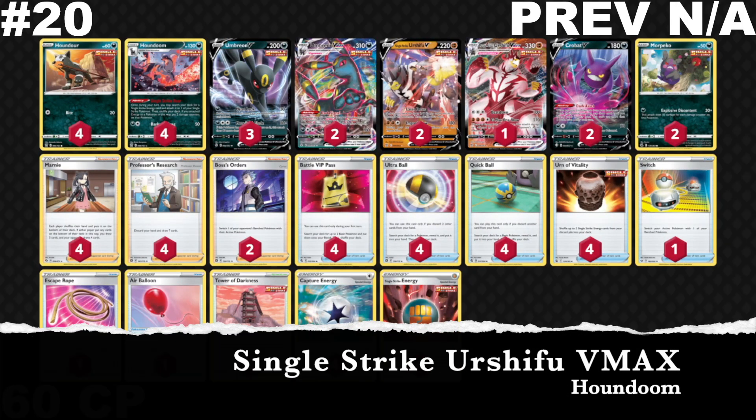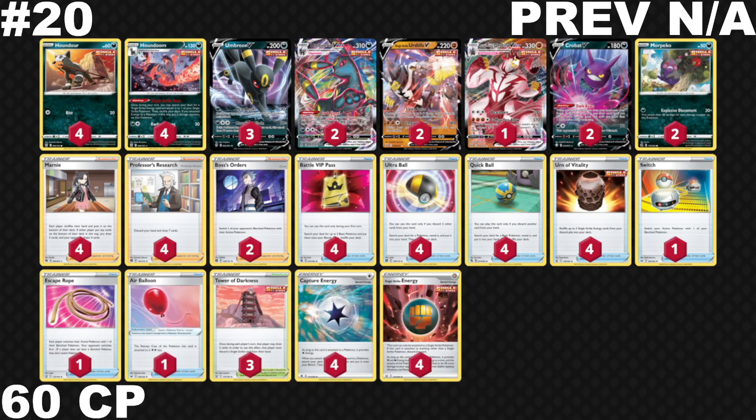Also in a tie at number 20 is Single Strike Urshifu VMAX, which has now evolved into a build that features Umbreon as a single-prize card option. You have Houndoom as the core using Single Strike Roar to accelerate to Umbreon, Umbreon VMAX, and Single Strike Urshifu VMAX. Urshifu VMAX can go through things like Dragonite VMAX, Umbreon is great against Mew, and Morpeko is helpful against things like Malamar or Mew due to typing. I did add Battle VIP Pass here — it's incredibly important because your turn one is probably going to be your most important turn.